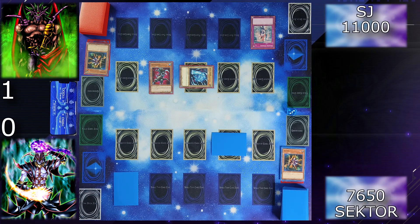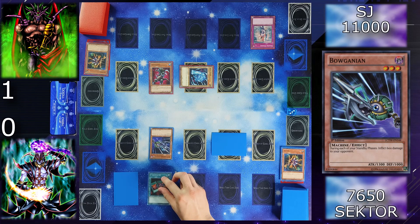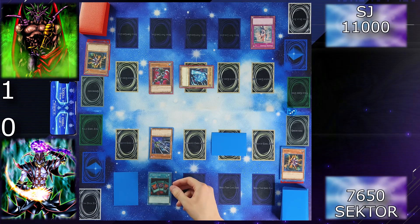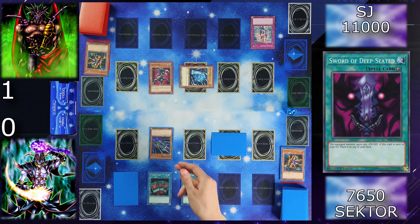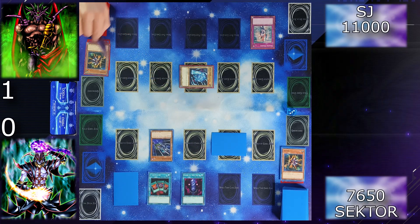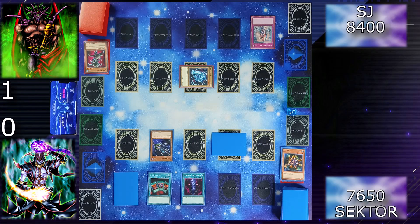Draw for turn — I kinda drew the out. I will normal summon Bulganian and equip him 7 Completed, which equips only to machine type monsters. I choose to increase his attack, so it's increased by 700. Then I also equip him Sword of Deep Seated for 500 more — so he's at 2500. I will attack your Grenadora — you lose 600 plus 2000 for his effect, so 2600. I end my turn. Draw again, 500.